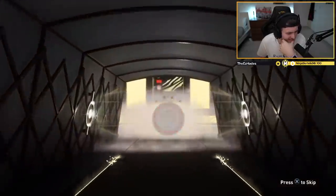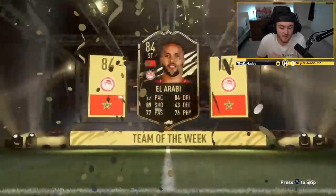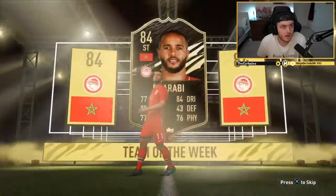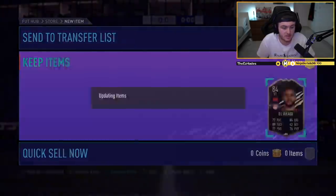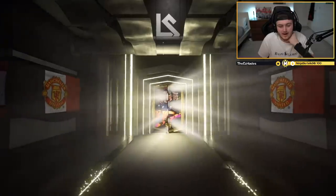El Arabi! This El Arabi card is in most Footbin icon SBC solutions, so it's quite easy to work into a solution — he's only about 18K. Not bad. Our first walkout. Now we're off to my account.